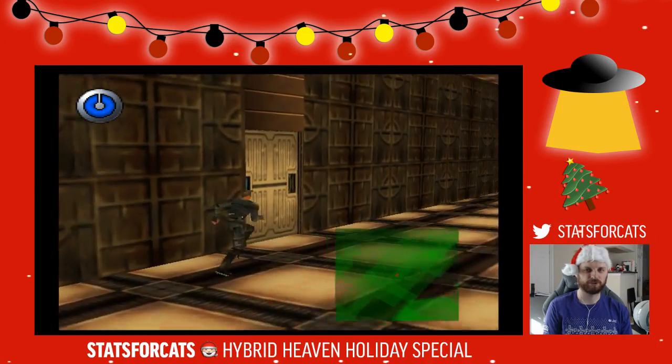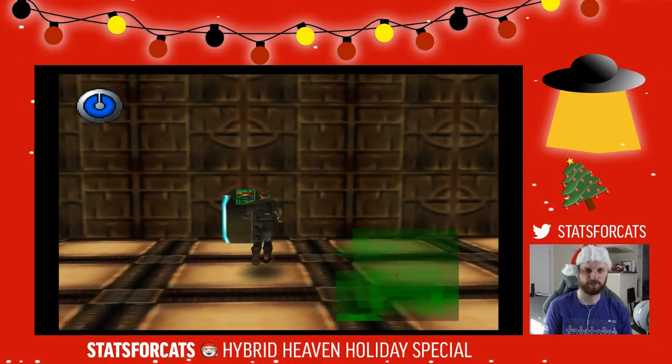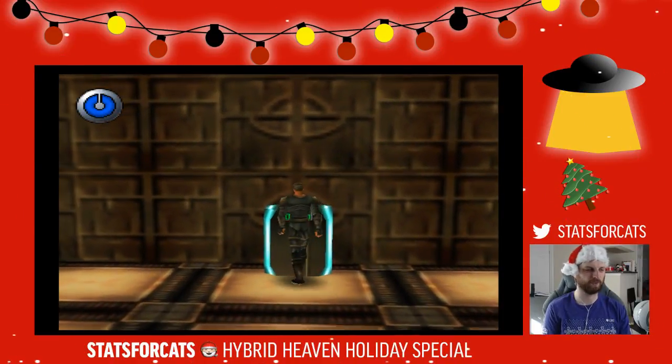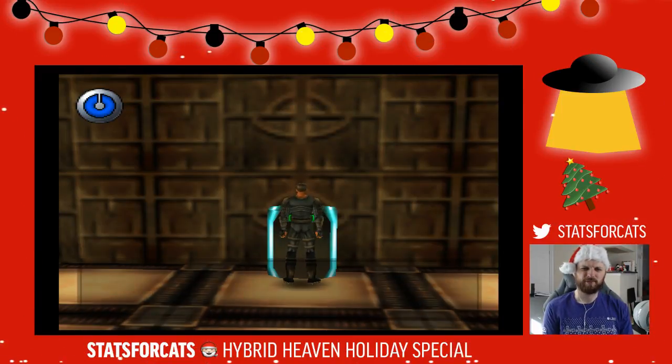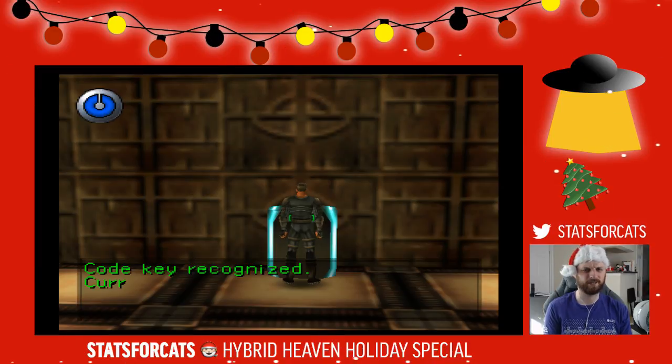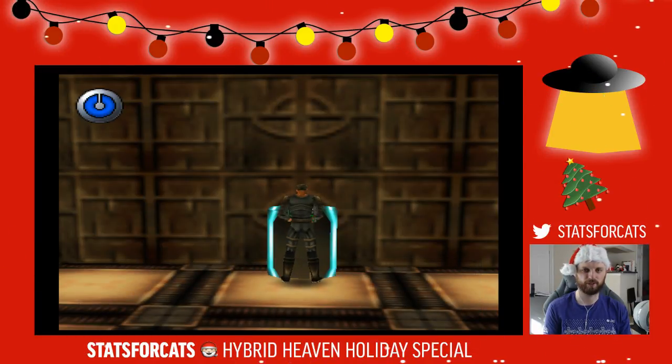We're going to all these rooms just because we need to update the keycard. Picked it right on the first try, but I'm going to go into all four rooms anyway. I think two of them have items and the other two have enemies. But we got our code key updated.